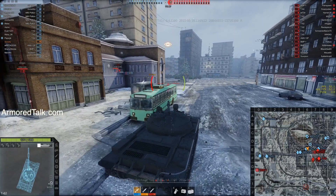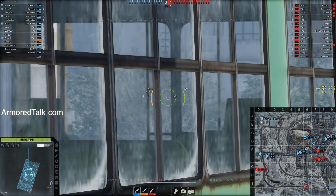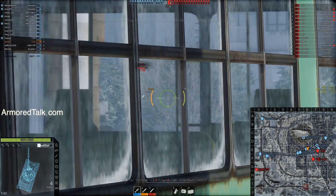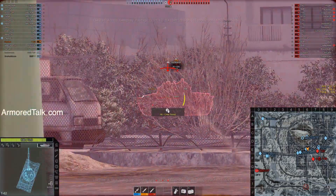As far as the maps go, Ghostfield had some cover added to the runway and there are bug fixes on all maps. And of course there's the new map — I believe it's called Roughnecks. You can see a trailer video of it and a brief discussion on ArmoredTalk.com.